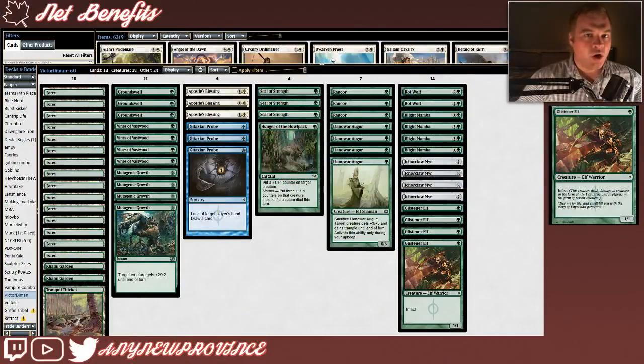If you ask long-time Pauper players about Infect, they'll usually harken back to a time when Invigorate was legal and Infect was a true menace on the format. If you're like me and you weren't playing when Invigorate was legal, your last memory of it might be when Numat the Nummy lost to a very fast start to another Pauper Infect deck. Since then, I hadn't really been planning on running into Mono Green Infect, until last week I saw that Victor D. Mon finished a Pauper League 5-0 with this Mono Green Infect list.